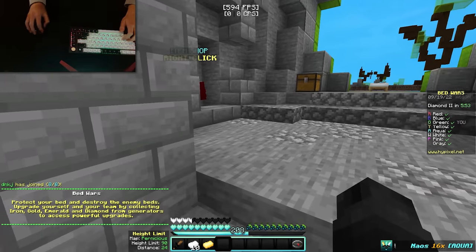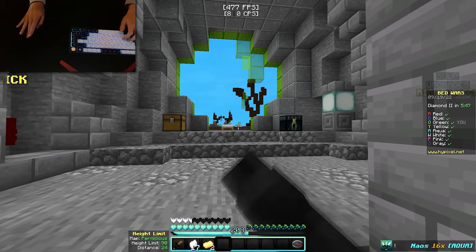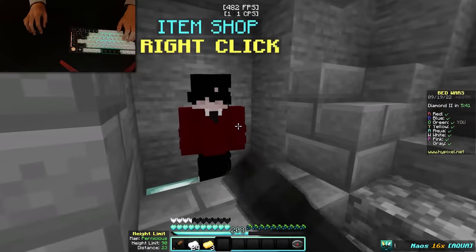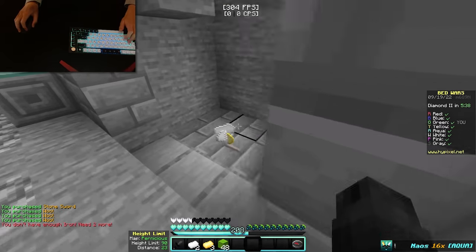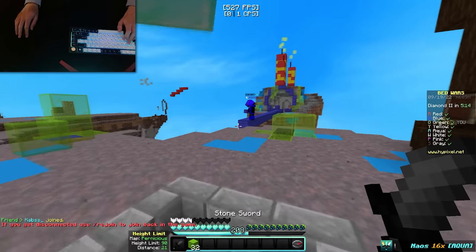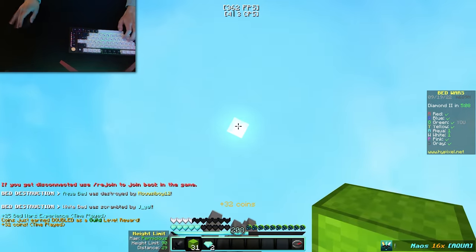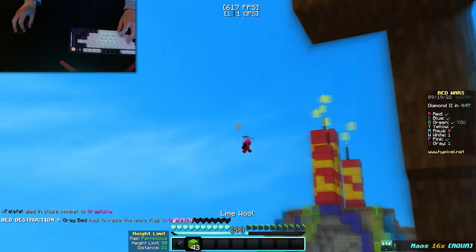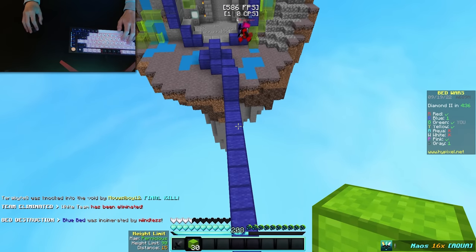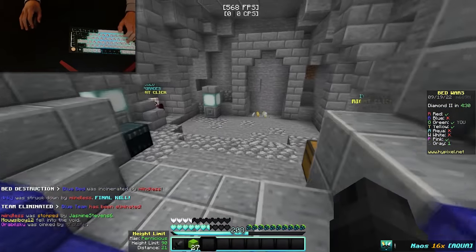So we are in the third game now, and this game I'm going to have to butterfly click. Luckily when I butterfly click, I do get more CPS than when I jitter click on this mouse — around 10-11 CPS, which is completely fine. Hopefully this game can be a bit easier than the last one. Let's head over to blue — they came back at the wrong time. Red was side rushing, which is not great. Blue just died, so let's go get red — we managed to kill them.